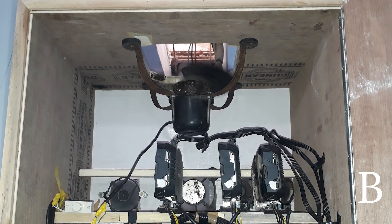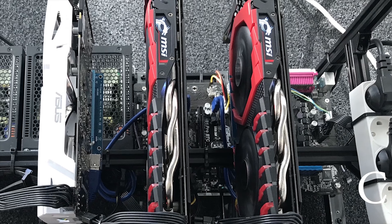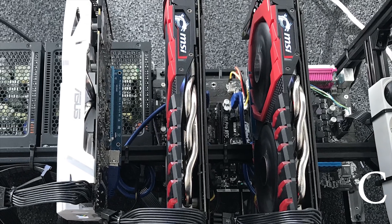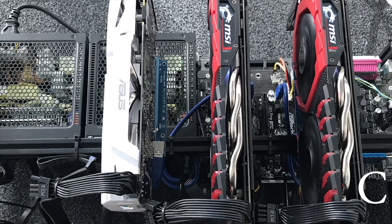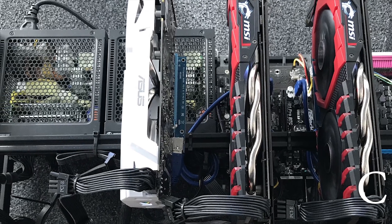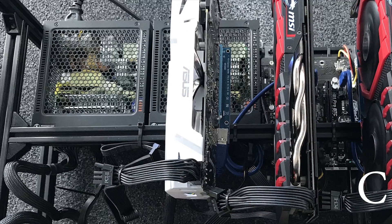Next we have Rig C — Silent Killer by Mark. He is rocking the Azrock H81 Pro BTC motherboard with two MSI RX 580 Gaming X GPUs and one ASUS GTX 1070 Overclocked Edition, an Intel Celeron G1820T processor, eight gigabytes of DDR3, a 240GB SanDisk SSD, two cSonic Platinum 520W power supplies, four Noctua NF-S12A 120mm fans, running Windows 10 Pro, and using Claymore to mine at 90 megahash per second.